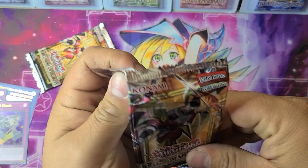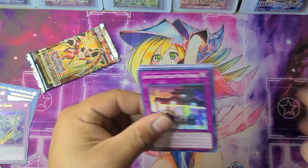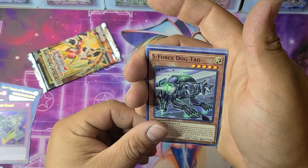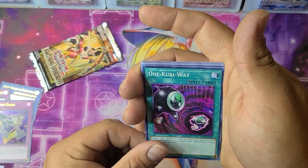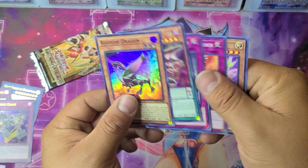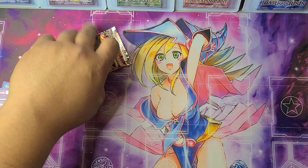Pack eleven has Amazement Attraction, Majestic Merry-Go-Round, S-Force Dogtag, One Kree Way, Dark Eye Nightmare, and the Super Rare Rock's Rose Dragon.